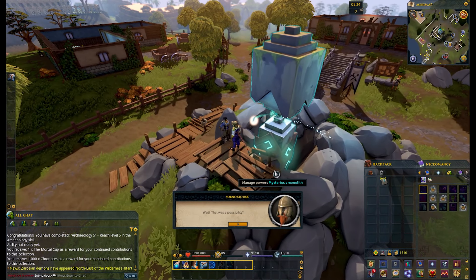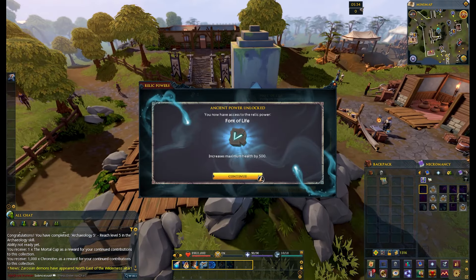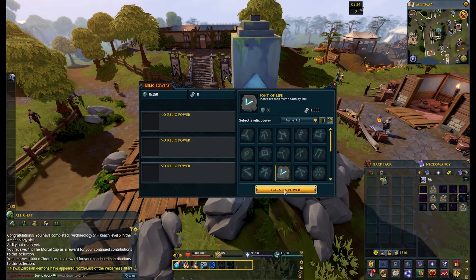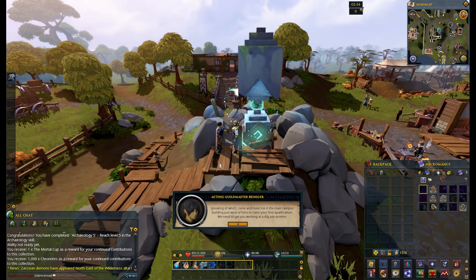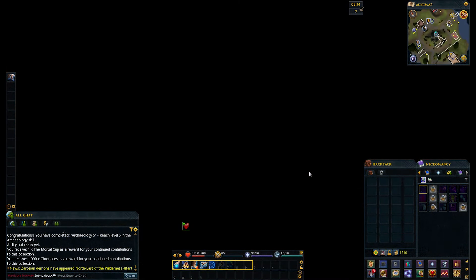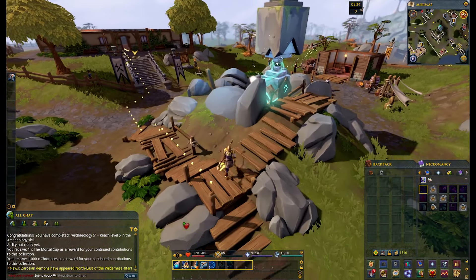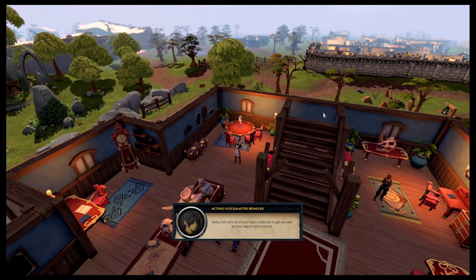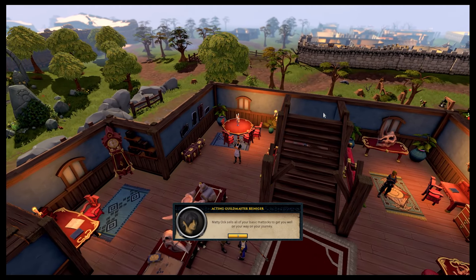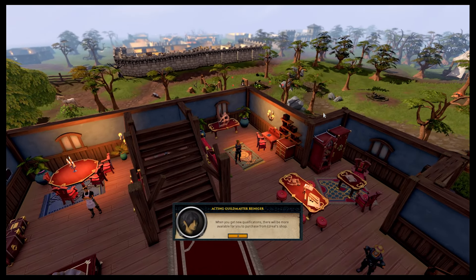We're going to go and claim our hit points bonus here. The last guy to touch the monolith got sucked into it — his name is Tony, he's the leader of the Archaeology Guild and he's currently missing. But there you go — Font of Life. We can harness the power of that for 1000 Chronotes and that will give us an extra 500 hit points, so we're now sitting at 1500 health. That map there on the table is used to travel all around the world and get to the Archaeology sites available in the game.